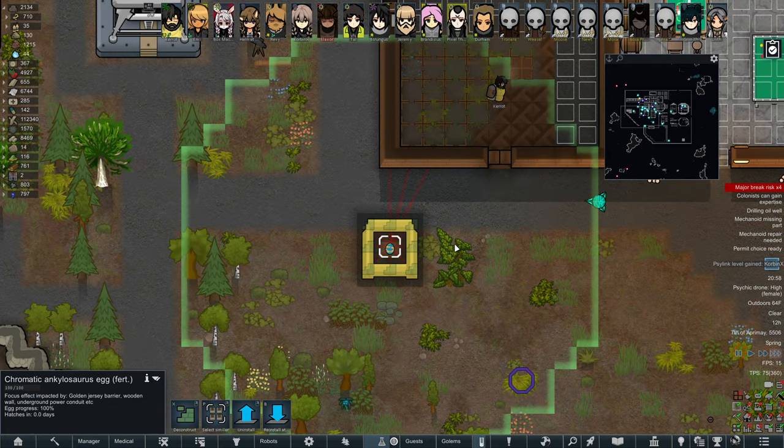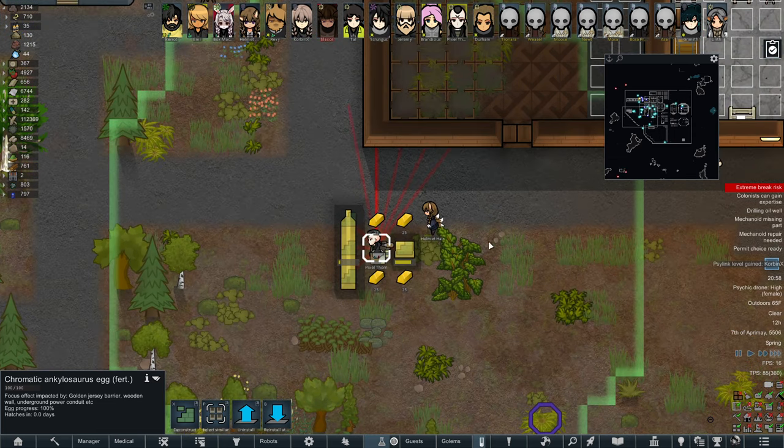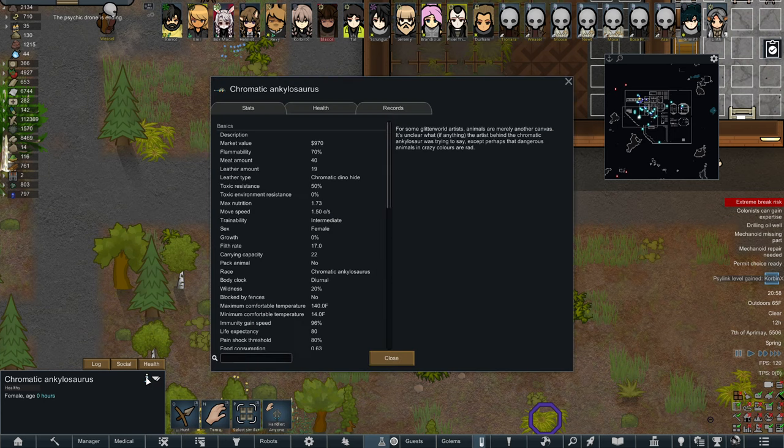It's like I want to watch the egg but I also want to see how progress is coming along on the base. What is this thing — a chromatic ankylosaurus — and the psychic drone is ending as soon as this thing hatched. For some glitter world artists, animals are merely another canvas. It's unclear what, if anything, the artist behind the chromatic ankylosaur was trying to say, except perhaps that dangerous animals and crazy colors are rad.